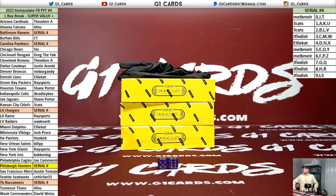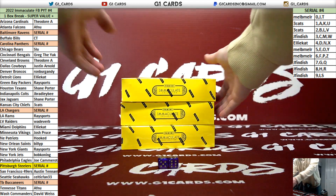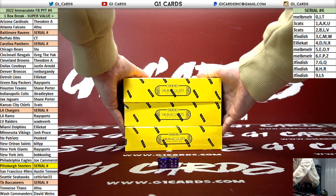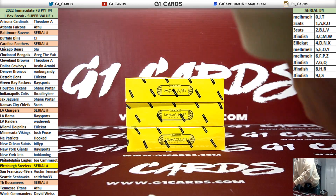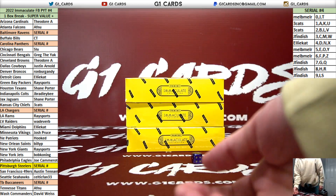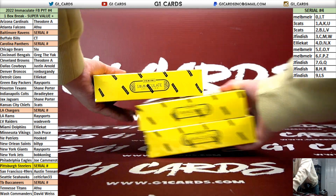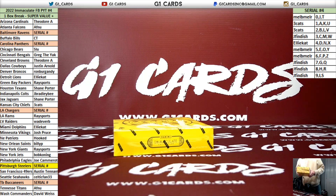Okay guys, here we go — 22 Immaculate Football, single box, super value plus, pick your teams, one box. I'm gonna roll one dice: one, two, three, four, five, six. Two — top box. These will be for the last two breaks.